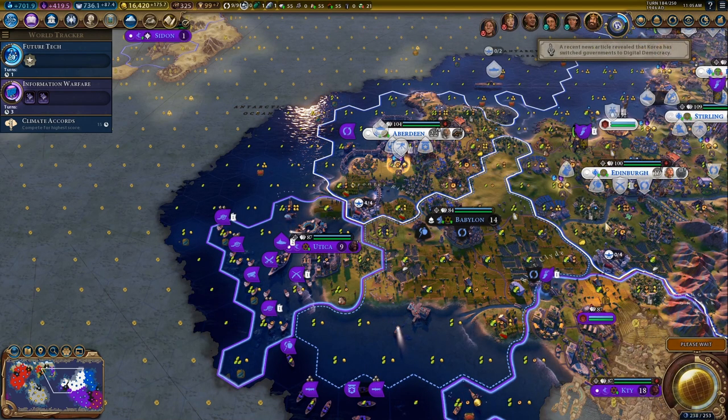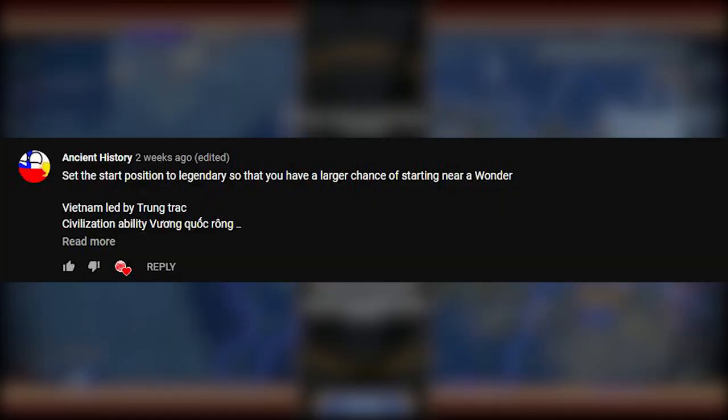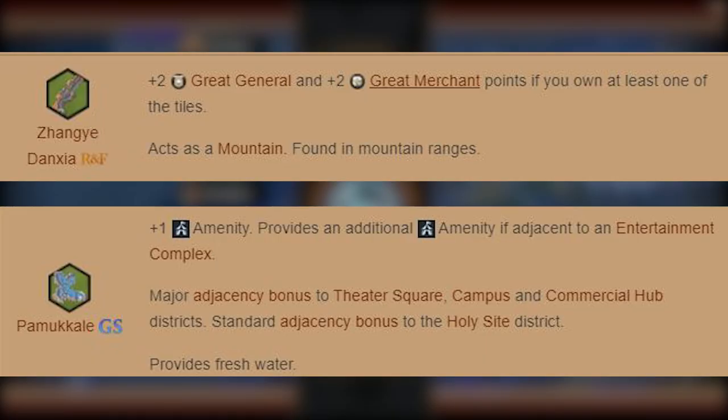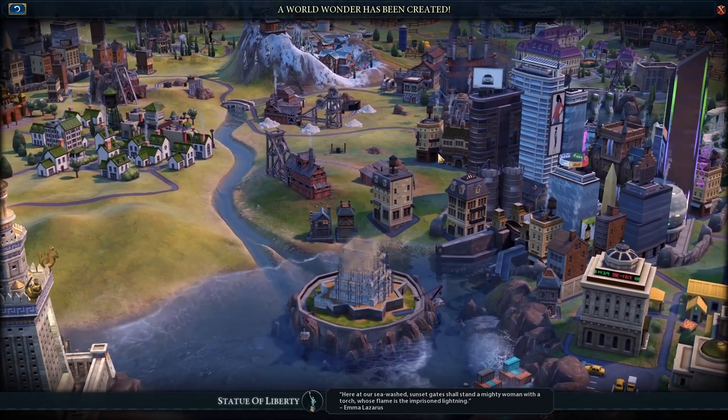The final tips I have - one is from a viewer who comments a lot, and they said set the start position to legendary so that you can have a larger chance of starting near a wonder. It's not something I'd probably do because I don't like fixing my start position to be that amazing, but obviously if it did that, it would help.